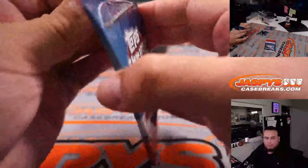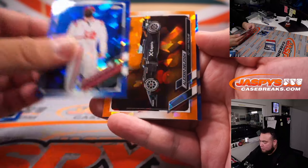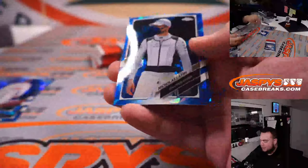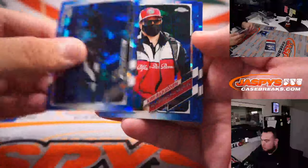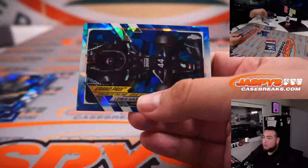Next one — orange, F2, Alessio. Number two, 25. We got Latifi, George Russell, Kimi, Roy, and a Lewis Hamilton insert.